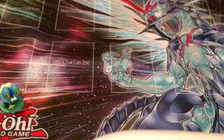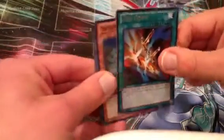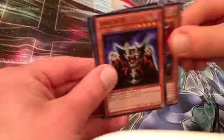Our next pack — we have Cost Down, the White Stone of Legend, Super Rare — that's nice — Y Dragon Head, Lord of D, and Saggi the Dark Clown.